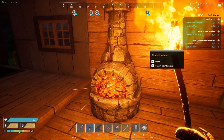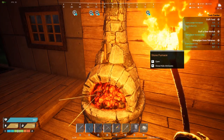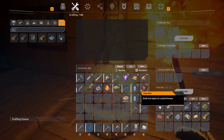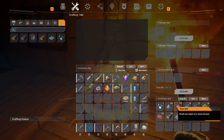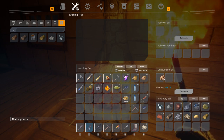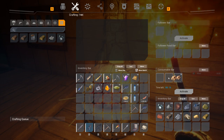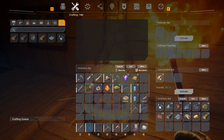Start off by placing your furnace, then open it up with the F button. With the window up, right click your ore and it'll be placed in the crafting inventory. Then left click and drag your wood logs into the inventory consumable bar. Do not right click the wood,